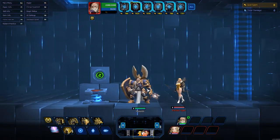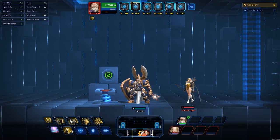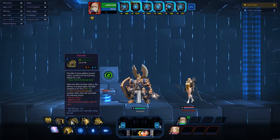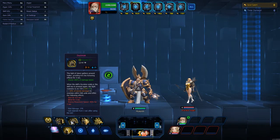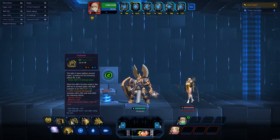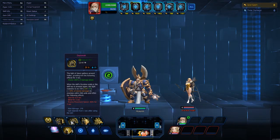His W is called Daybreak. The Light of Dawn gathers around Valtor, granting him the following effect for 3 seconds: he stores 100% of the damage taken, and when the skill's duration ends or the skill key is pressed again, Light explodes doing damage — your amplifier plus 50% of the stored damage to enemies within 500 units — and stuns them for 0.6 seconds, and blinds for 2 seconds.